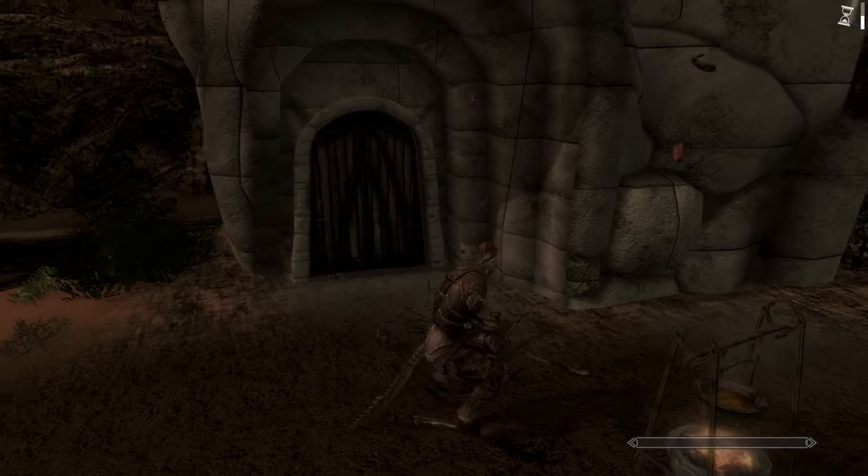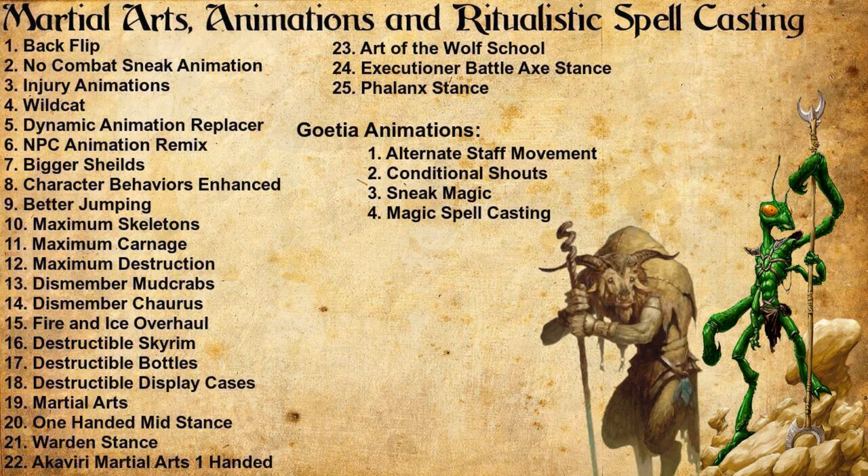Goetia animations — these affect our magic. Alternative Staff Movement and the Staff Animation mods: if you put caps lock on and walk through Skyrim holding a staff, you will have that nice walking stick animation, which is really great if you're a creepy evil sorcerer. Sneak Magic and Magic Spellcasting and Sneak Magic all get rid of the more effeminate, flimsy animations when casting magic — you will actually run and jog and look very cool when casting magic, and all these work really well together. That is all for the animation mods.